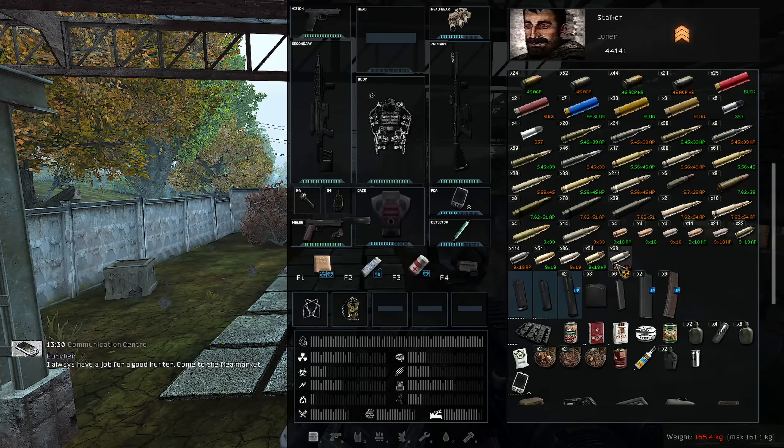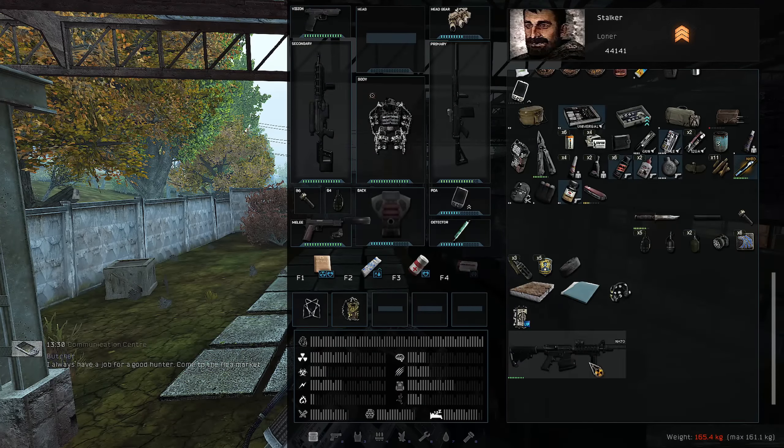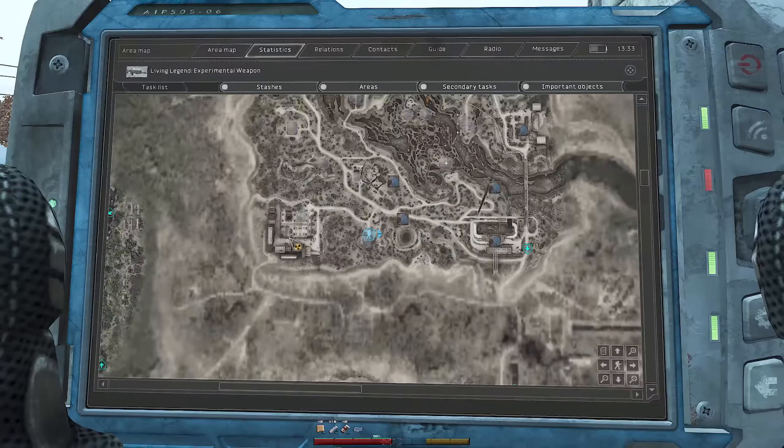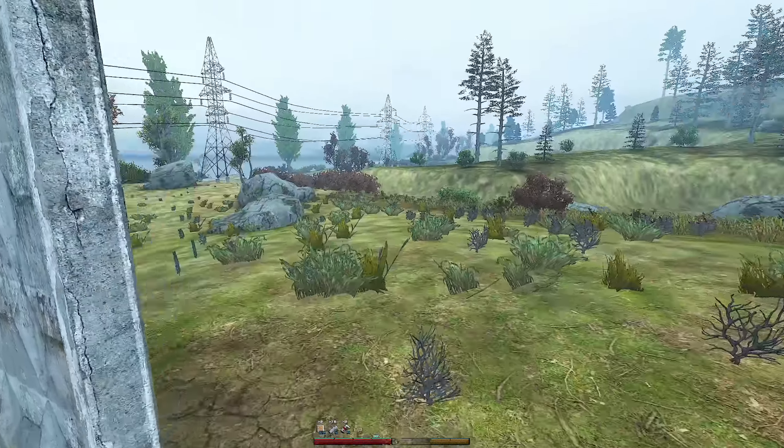Let's open this and see what we find. Oh my god — it's an M4! The Butcher M4! We'll keep it. Is it in good condition? Very good condition actually. It already has a silencer — just needs a scope. That's cool.